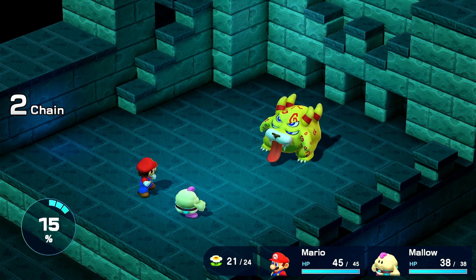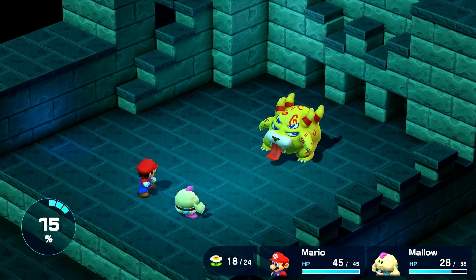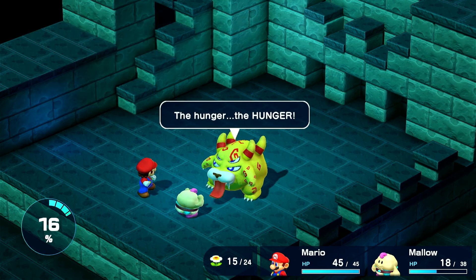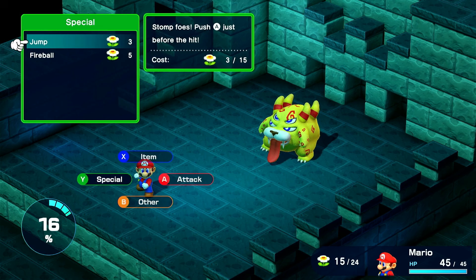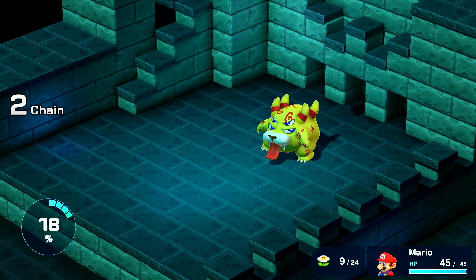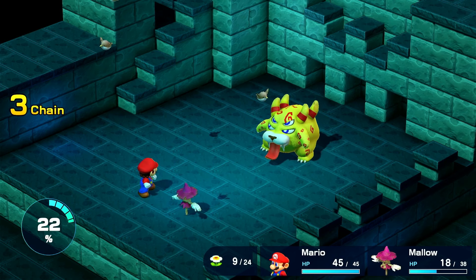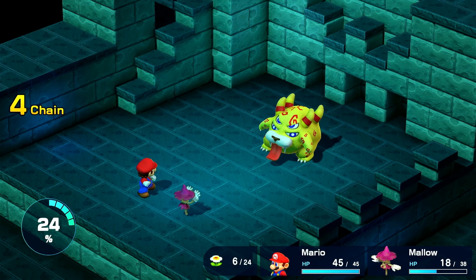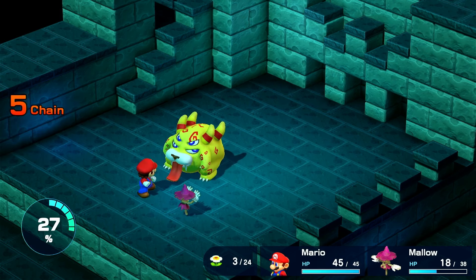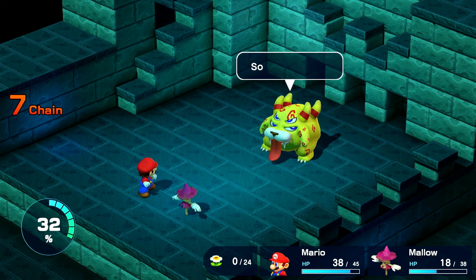I jump and do 76 damage while I defend with Mallow. He attacks Mallow and I jump and do another 51 damage because I missed the timing. I do another jump and do 65 damage and I defend with Mallow. He eats Mallow, which is perfect as I didn't want him to eat Mario, and I jump and do another 65 damage. He tries to turn me into a Scarecrow, even though I have the True Form Pin, which makes me immune. I defend and he turns Mallow into a Scarecrow while I jump again doing 70 damage. I jump for 85 damage, then 72 damage, beating Belome. God, that was a mouthful.